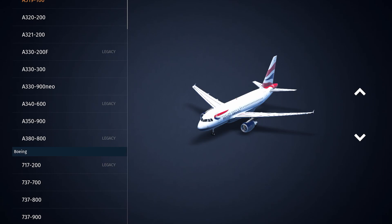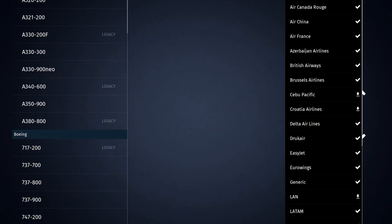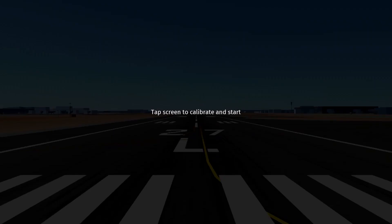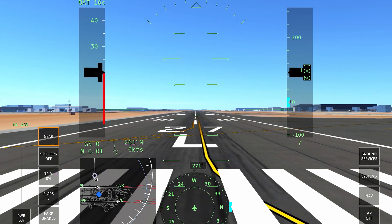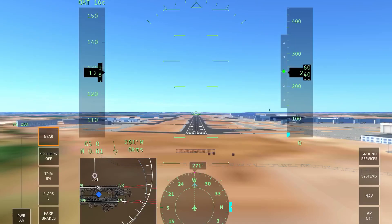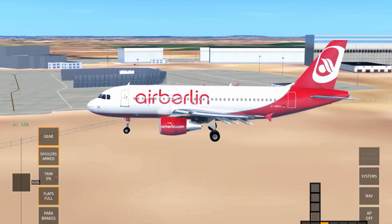If we have time at the end we'll try it again. Now on the A319 — let's use the Air Berlin livery. I was thinking the other day that I've not actually flown Air Berlin in ages in Infinite Flight. I think the Air Berlin 737 livery looks pretty cool too.